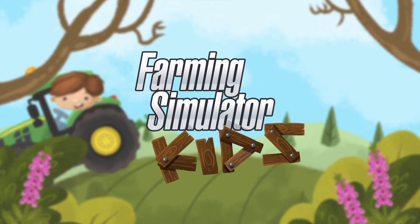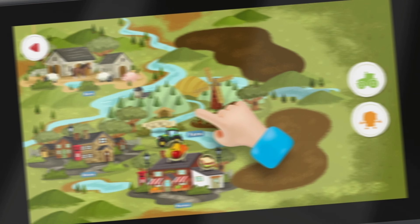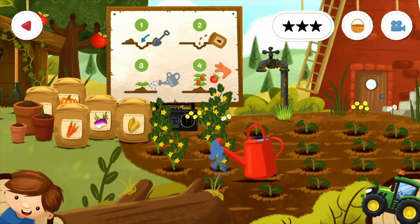So let's take a look at some of the stills for Farming Simulator Kids. The first thing you're going to see in the trailer is a map. It looks like there are four different areas you can go to in this game: the farming area, the barn, the house, and the market. The first place we look at in this trailer is the farm, and it's set up nicely with some crops — looks like you have some carrots, radishes, some corn, pumpkins, some fantastic vegetables.